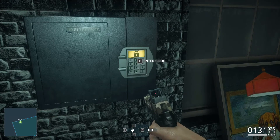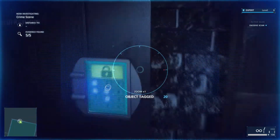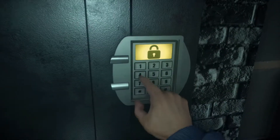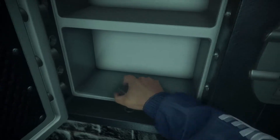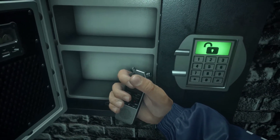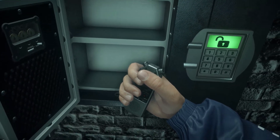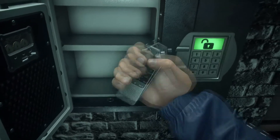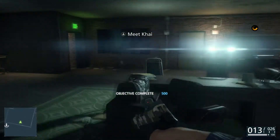What's behind here? A safe! Enter code — I don't know what the code is. Okay there we go: one, four, five, eight. Boom! I see loads of money — no wait, it's not. What's this? The voice recorder! Objective complete — 500 points. Gotta go meet Kaina — she's downstairs.